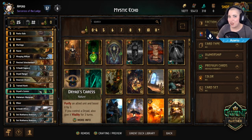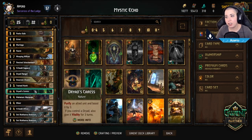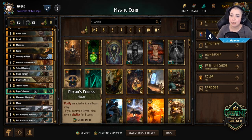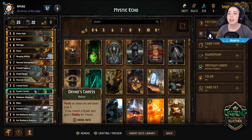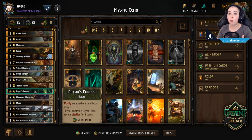Dryad's Caress plays an interesting role — it's a nature card, which is important because it can combine with Fav, as we'll see later. It allows you to purify an allied unit and boost it by three. If you control a Dryad, it also gives vitality for three turns, so potentially six points over three turns plus a purify. However, most of the time we want to mulligan this card. It's a backup in case Fav doesn't have access to other nature cards. If you're playing against decks with a lot of poison or bleeding effects, it might be worth holding onto.